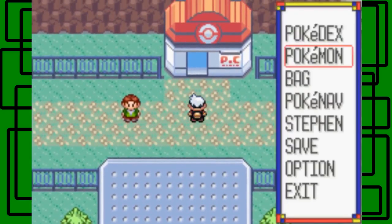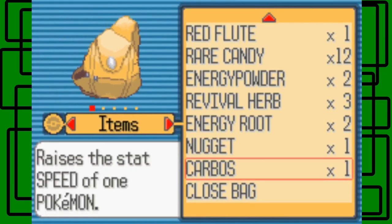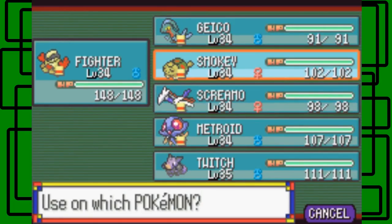I'm gonna heal up real quick. Do I have to put anything in my PC for items? It's just a Carbos - raises the Speed stat of a Pokemon. Let's give that to Smokey because Smokey is really slow. So let's give it to Smokey.